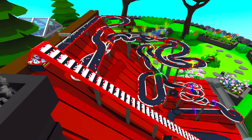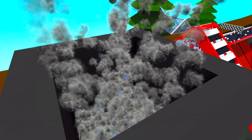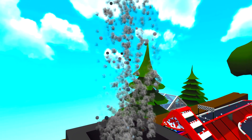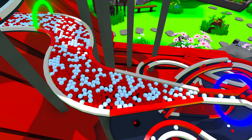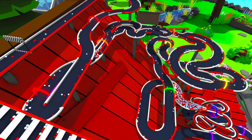Doesn't that look absolutely amazing? You may have noticed there's also a chimney on the roof, and it has got marbles in it as well, with a smoke effect trailing after them. For the racing I'm actually going to turn this off — it's just a decorational piece. Oh no, traffic jam! Don't worry, we're not going to have that many marbles in the races. That's pretty much a full tour of the track, so with all that said and done, let's go and do some racing.